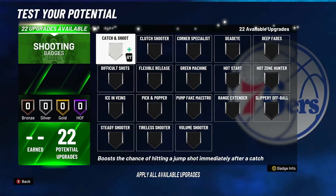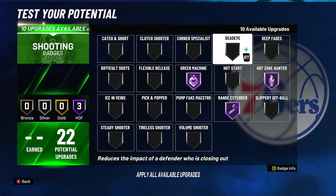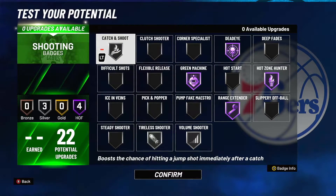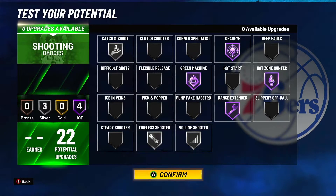Now for shooting badges, you're going to go green machine hall of fame, range extender, honzo hunter, dead eye hall of fame, volume shooter silver, tile shooter silver, and catch and shoot silver. You can mess around with it if you want, but this is the way I would recommend.